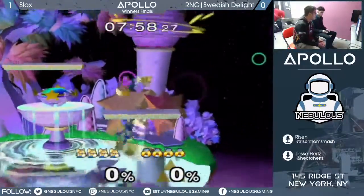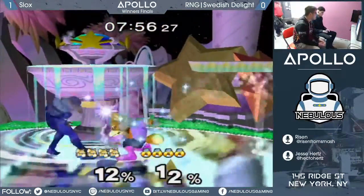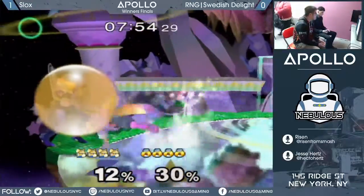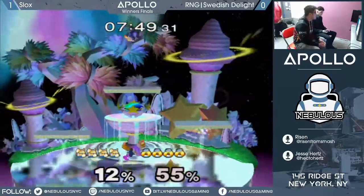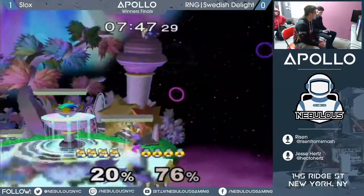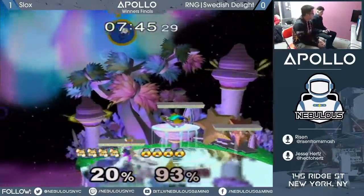We're going to Fountain of Dreams. This is Sheik's traditional counterpick. I think this is going to be a lot harder than it was, for instance, against DJ, because Slox is going to rush him down. He is not just going to let James dictate the play.